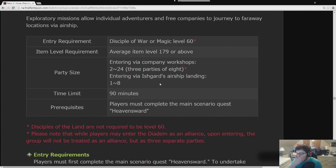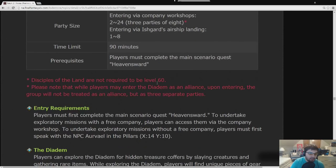If you want to enter with your free company, you can enter with anywhere from 2 to 24 people using your free company airships. If you want to enter via the Duty Finder or Ishgard's airstrip landing, it's 1 to 8 players. You have 90 minutes inside. You go in with average item level 179, kill as many enemies as possible, complete objectives, and get as many rewards as possible. You can also go in as a Disciple of the Land — level 57 at least — to gather items that you can trade in for other items.